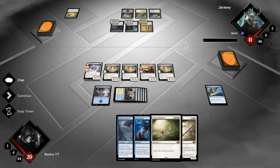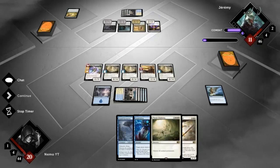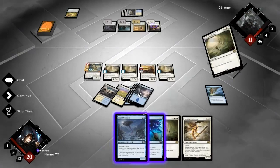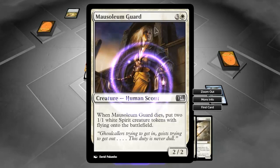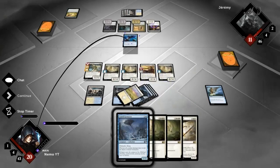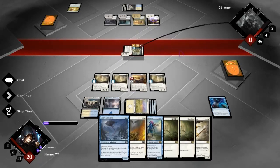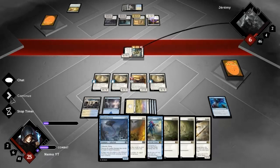Is this just four-color good stuff or what? Tokens, all kinds of small guys - who knows. Obviously he'll now block with the Mausoleum Guard if I attack with Brimaz, so I want to use Brimaz's ability. Since he doesn't have mana open and I know I'm attacking with flying, he can't block anyway. There's no need to play it on my second main phase because it's not like he can really make decisions during the blocking step that would be affected by whether I play this first or second main phase.